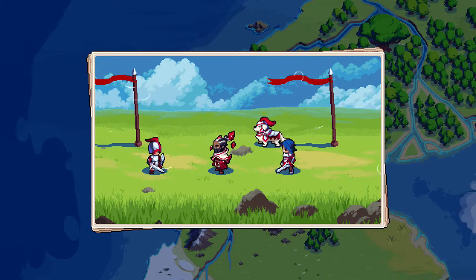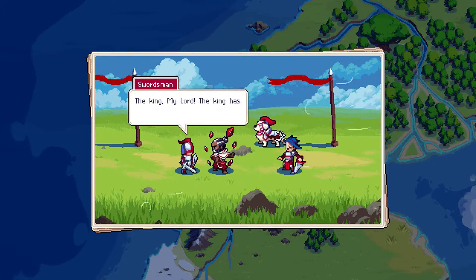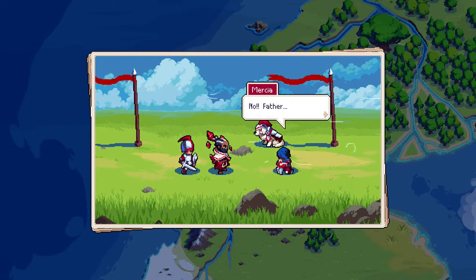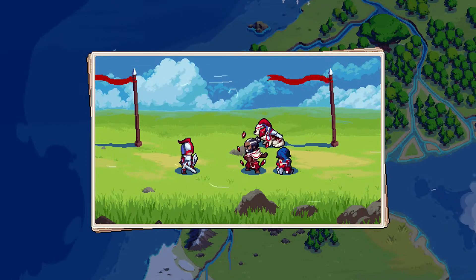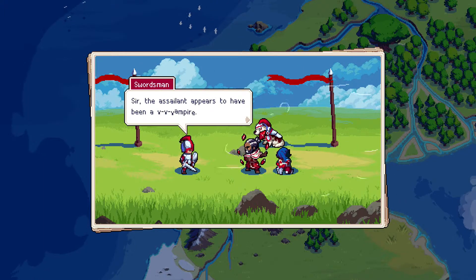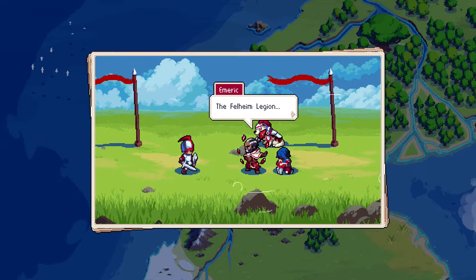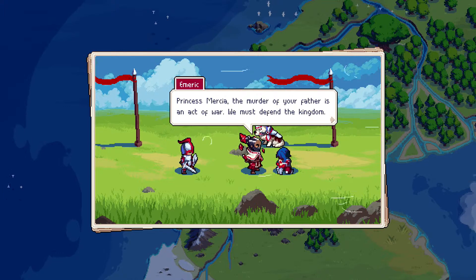'Lord Emmerich, is this important? You disturb the princess's lesson.' 'The king, my lord — the king has been killed.' 'Nanny? No. Father, I'm sorry.' 'Mercia, I'm so sorry.' 'Who did this?' 'Sire, the assassin appears to have been a vampire.' That would explain why she has a tooth visible when she laughs. The Felheim Legion.